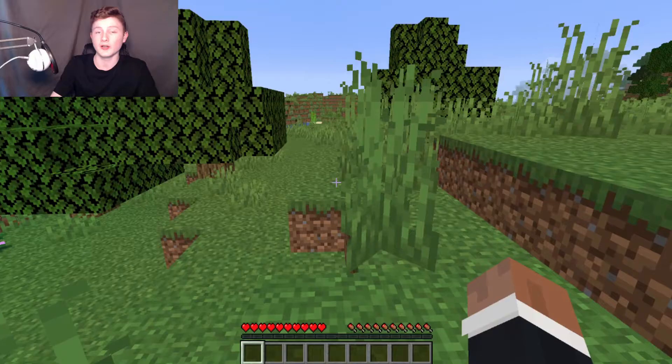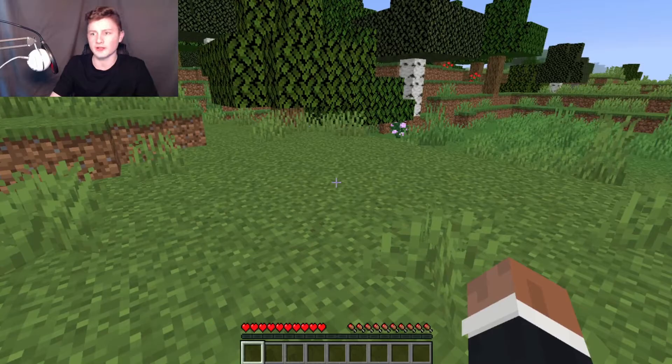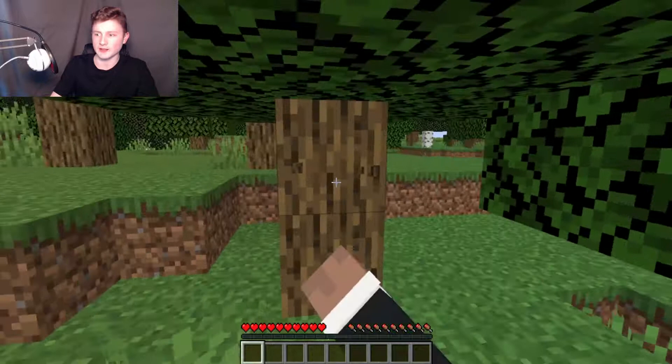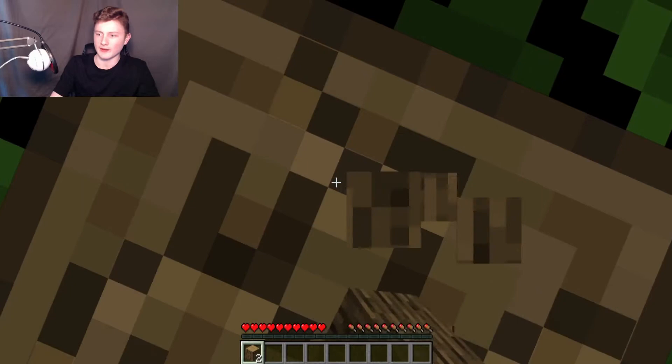I've just spawned into this world and it looks like we've got a plains biome. What biome you spawn in is irrelevant, but you want to find wood — you want to find trees like this. The first thing you want to do is collect some wood by going up to a tree and punching it, and you'll get the wood and some achievements or new recipes.